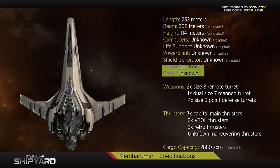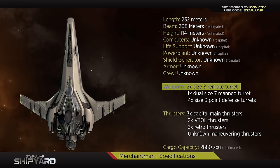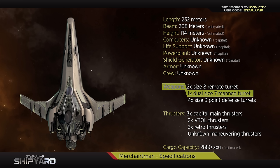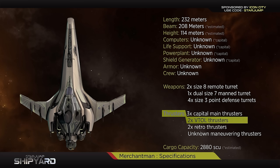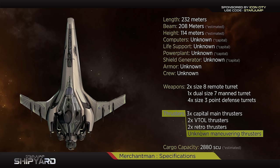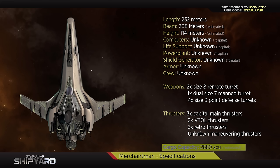From an armament standpoint, the Merchantman is no slouch. The ship is currently known to support two size 8 main guns located on the port and starboard nose of the ship, one dual size 7 manned turret that extends out of the tower at the top of the ship, and at least four point defense turrets. It's very possible the ship will carry additional weaponry including missiles that are unknown based on its current white box state. The Merchantman is shown to have three capital main thrusters, two main VTOL thrusters, two retro thrusters, and an unknown amount of maneuvering thrusters. John Cruz states the Merchantman's internal cargo capacity sits somewhere close to 2,880 SCU, which makes sense with the ship being classed as a freighter.